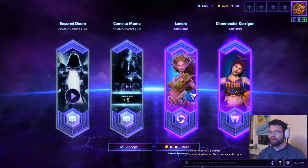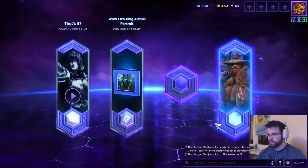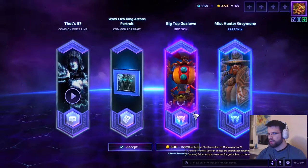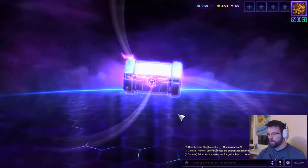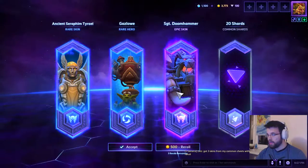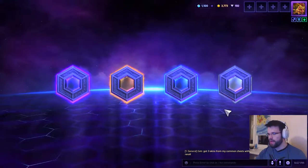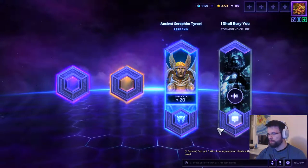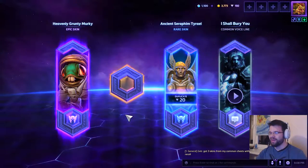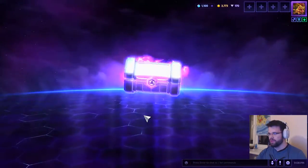A skin I actually wanted to craft on EU straight away but we got it here on NA, awesome. Very nice Master Greymane, a new portrait, and Valla — and then an epic skin for Gazlowe. Six more boxes: two rares, Gazlowe as a hero — I still don't have him — 20 shards, a nice skin for Tyrael, and a Doomhammer epic skin. A legendary and an epic and a rare in common. The legendary is Heavenly Grunty Murky — a white Murky is actually my favorite tent. And a little Ragnaros skin — definitely taking that, 100 percent, it's a legendary.